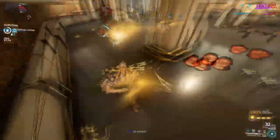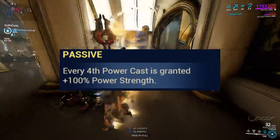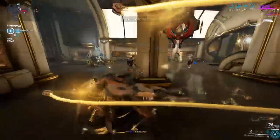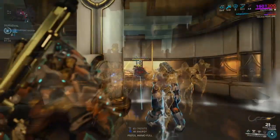As for Protea's kit, her passive: every fourth ability cast will benefit from an extra 100% strength. This pairs well with all of her kit as every ability can scale off of strength values.